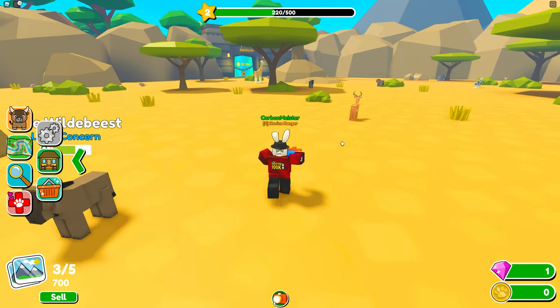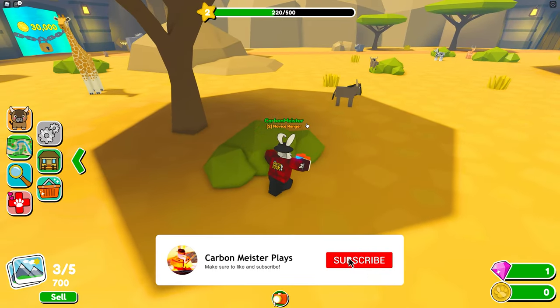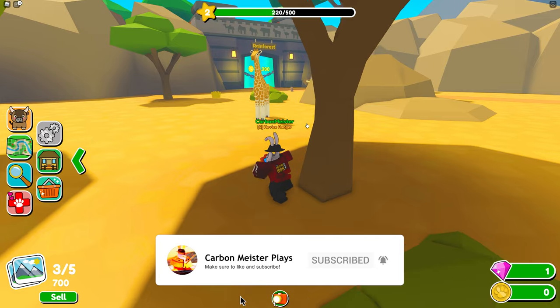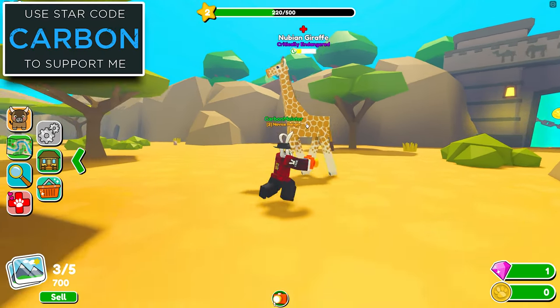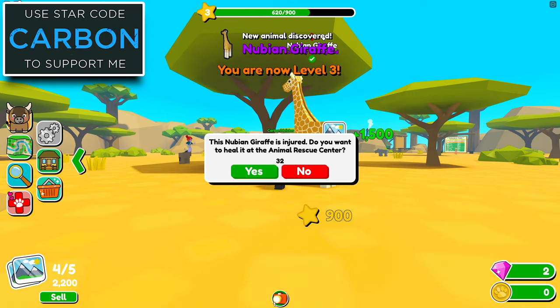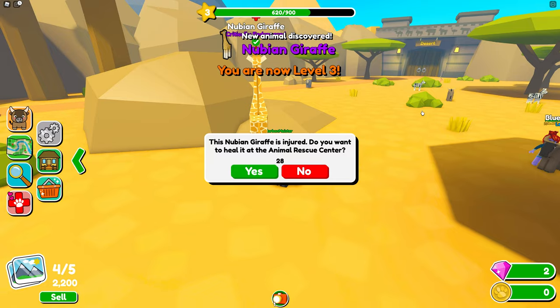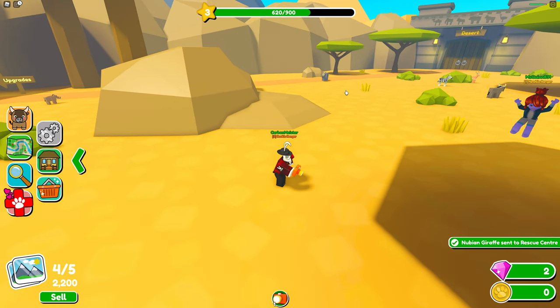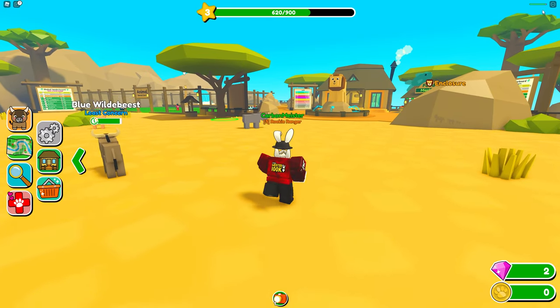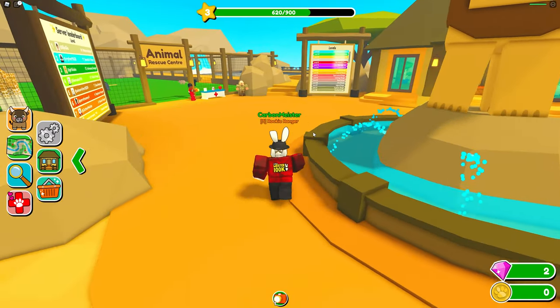I see a giraffe back there — let's check if it's endangered. There's a critically endangered one over here, let's take a picture. The Nubian giraffe is injured — do you want to heal it at the animal rescue? I said yes, but it attacked me and did some damage. So yes, animals can attack you — be careful.